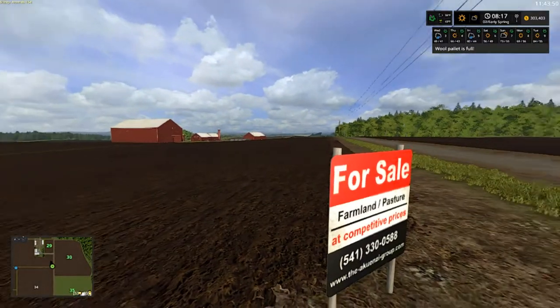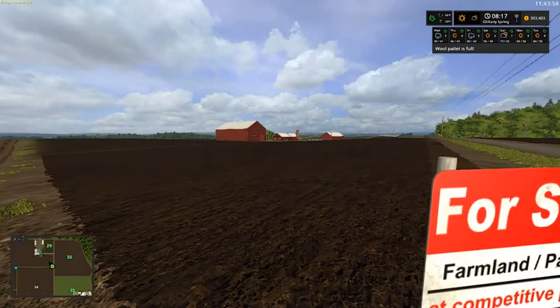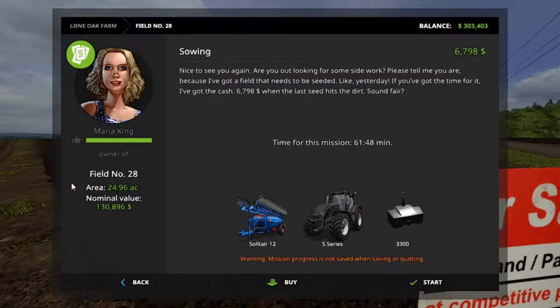Today folks, we have seasons and also a new GPS mod that you're gonna want to see. I was doing a mission for Mariah King — she wanted me to plant, just got through cultivating. Now she wants me to plant. As you can see, the money in the top right is $303,403. I think it's time to buy this field — I've worked it so much I know it by heart.